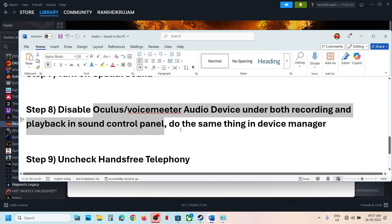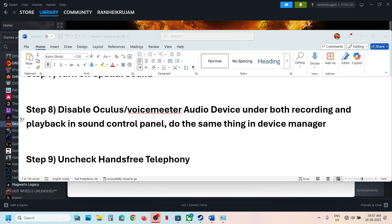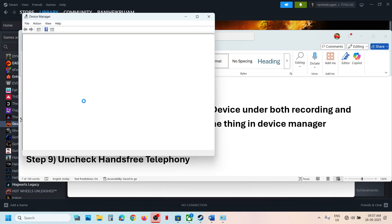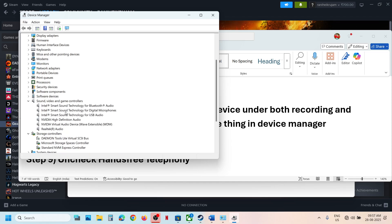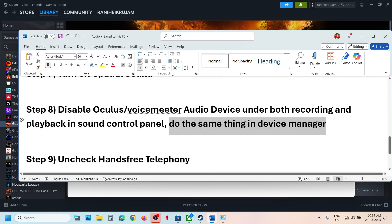Do the same in Device Manager. Right-click the Start menu, go to Device Manager, and expand Sound, Video and Game Controllers. If you see Oculus or VoiceMeeter listed, right-click and disable those devices. Keep only the speaker you want to use enabled. Then relaunch the game and check.